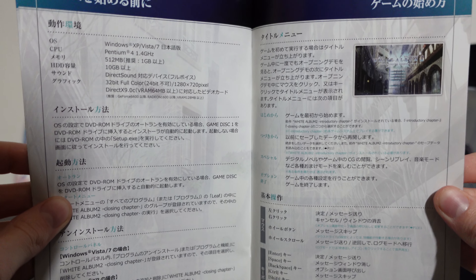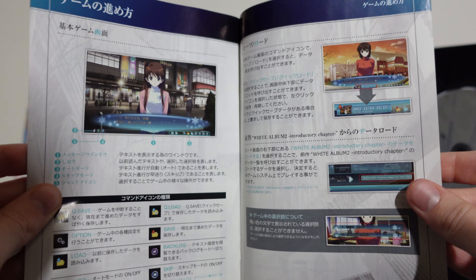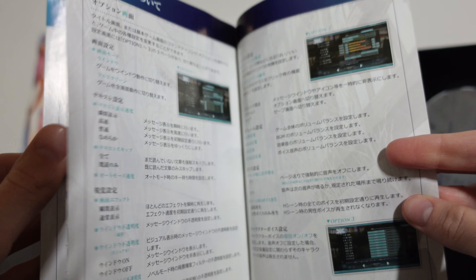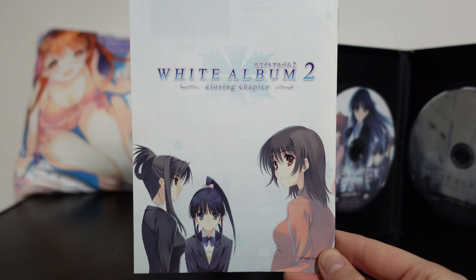I prefer just starting and playing and figuring it out on my own, but a lot of magazines and publications will introduce the characters way ahead of time so you can decide who you want to try to go for. And then we have the side heroines on the back — White Album 2, Closing Chapter.